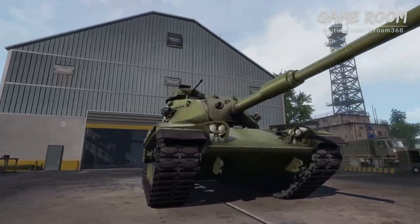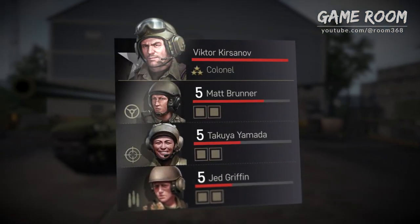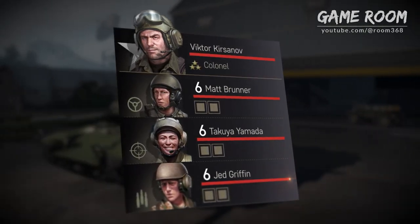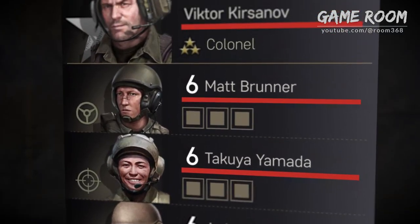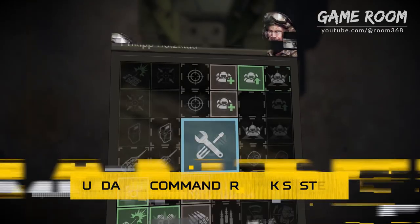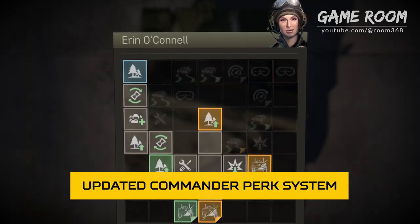Let's now talk about your crews. We know you value them. That's why we're adding the sixth training level, making them even more effective. And along with it comes the third crew skill. As for the Commanders, they too will become the masters of tank dueling. Everybody knows the right choice of perks is essential to their performance.